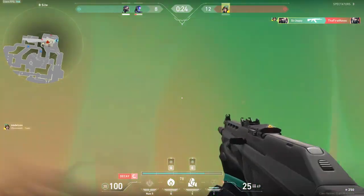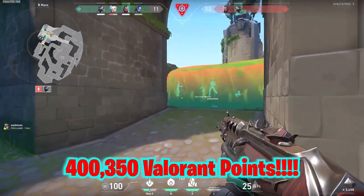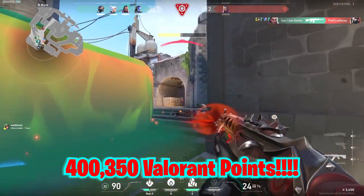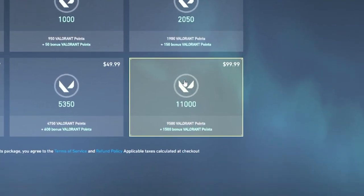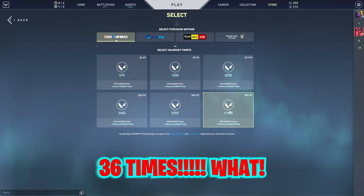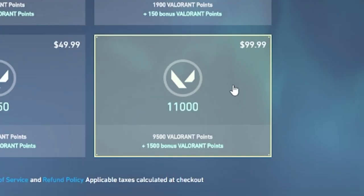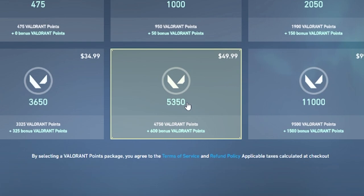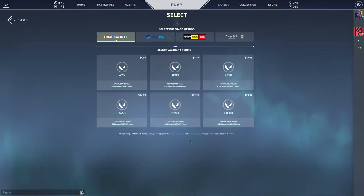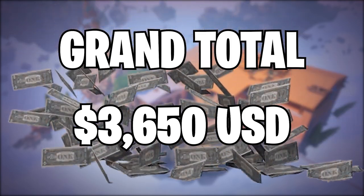We still need to see how much it'll cost to buy every single skin in this game. We get an astronomically high 400,350 Valorant points if we wanted to buy everything. Over on the Valorant store page, to buy 400,350 Valorant points I would have to click the $100 button 36 times and also buy the $50 option once — making a grand total of $3,650 to buy every single skin in Valorant.